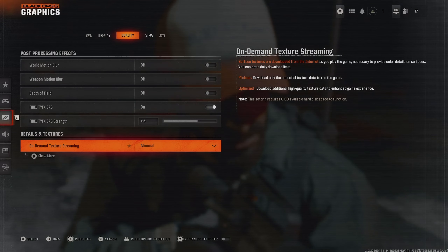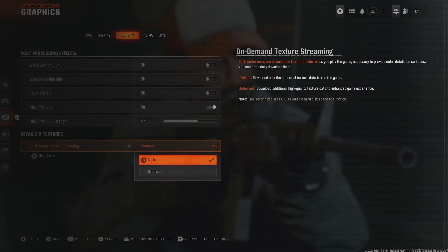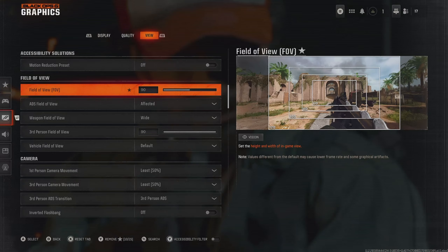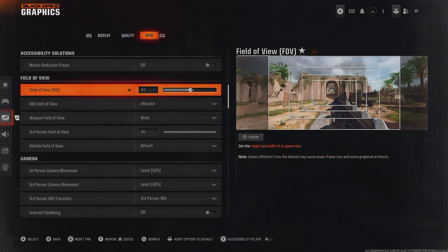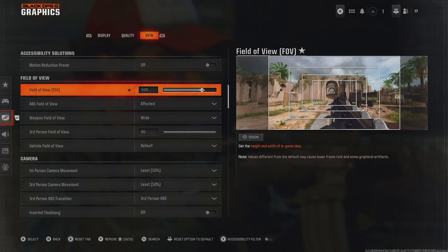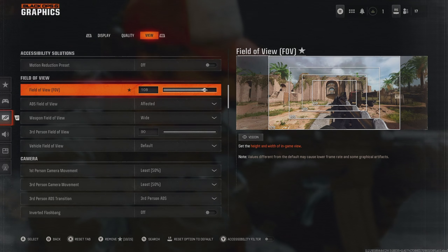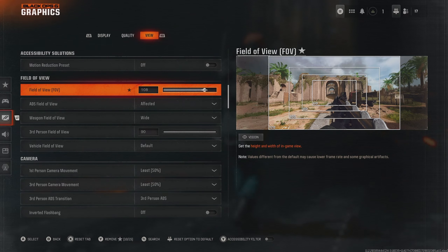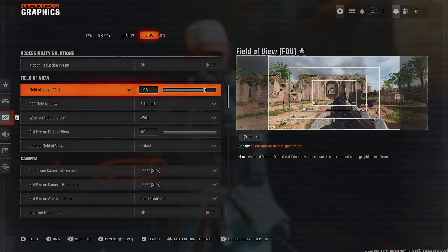For on-demand texture streaming, I recommend going on minimal. This ensures we get the best connection and ping possible, and doesn't have a massive effect on visual quality in my opinion. For Field of View, we definitely want this higher than the default 90, at least 100. I personally would go somewhere between 105 and 110. Remember that the higher you go with Field of View, the more demand that puts on your system, so you'll get lower frames per second.